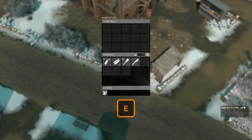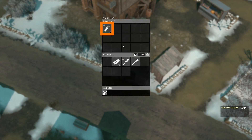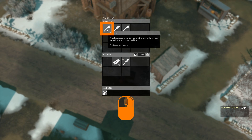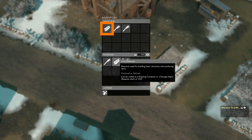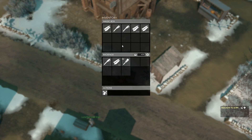To start duplicating items, we press E to open the inventory of the Magic Box. If we left-click on anything in our backpack it will go to the first slot of the Magic Box, and the Magic Box will start duplicating the item in the first slot into the next slots. If we want to change the item it is duplicating, we simply click on the item in the first slot so it goes back into our backpack, then select any other item in our backpack and click on it — it will automatically go into the first slot and the Magic Box will continue to duplicate it.